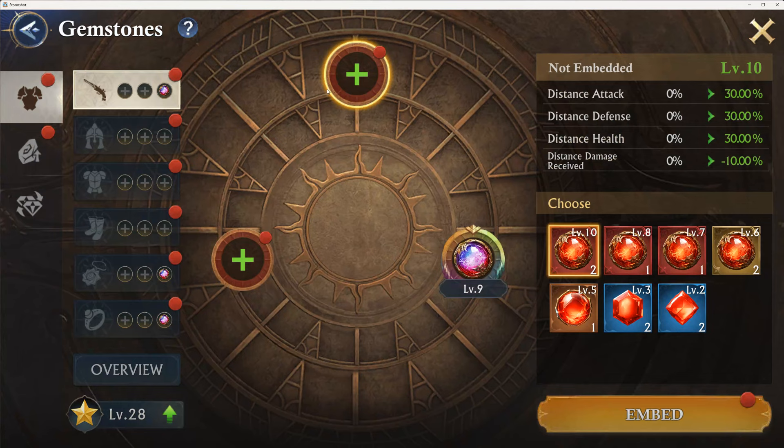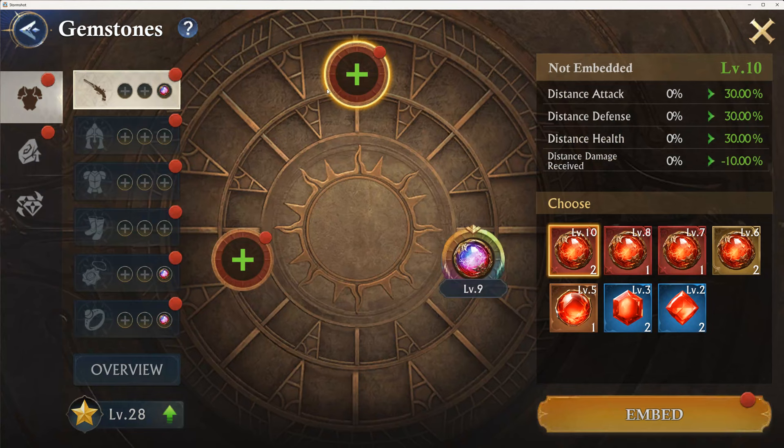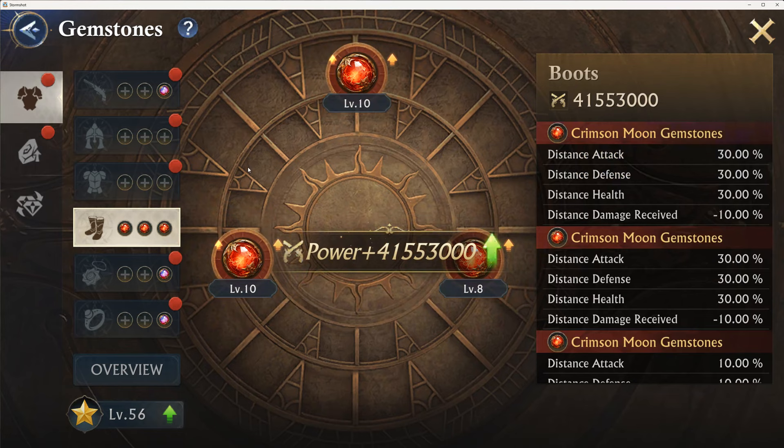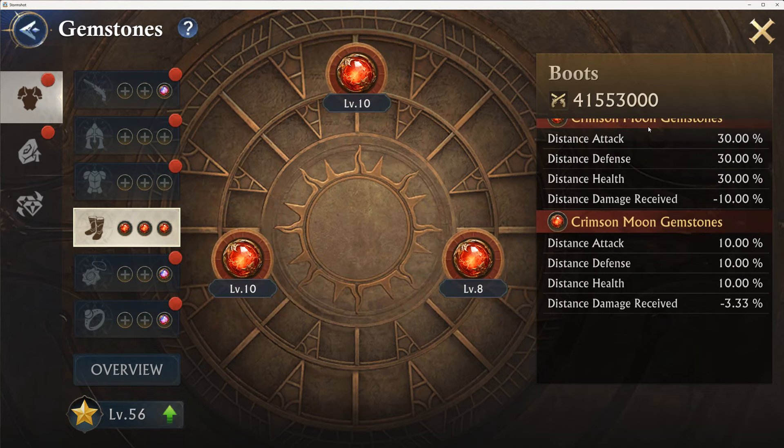We will go back and figure out what we want to focus on. There are two slots here and then three slots here. We can embed — boom — all three of them get in there. Level ten, level ten, level eight. So we're maxed on two of them with that.